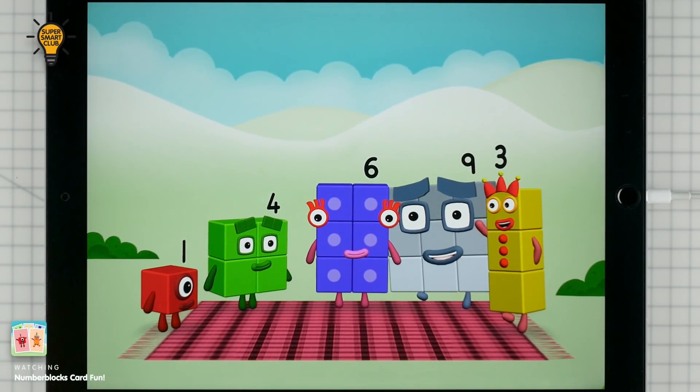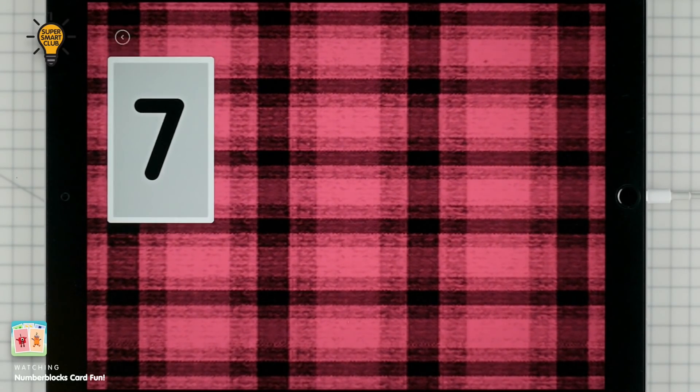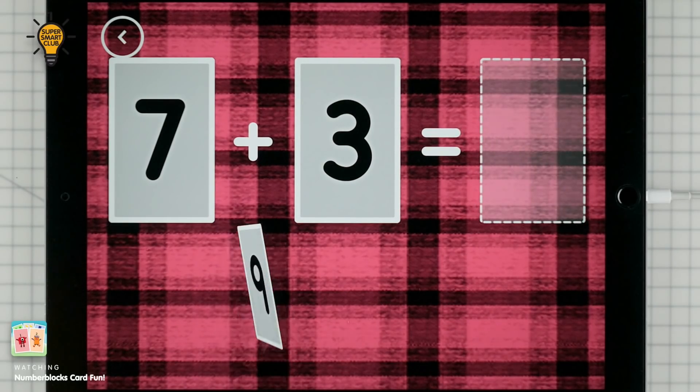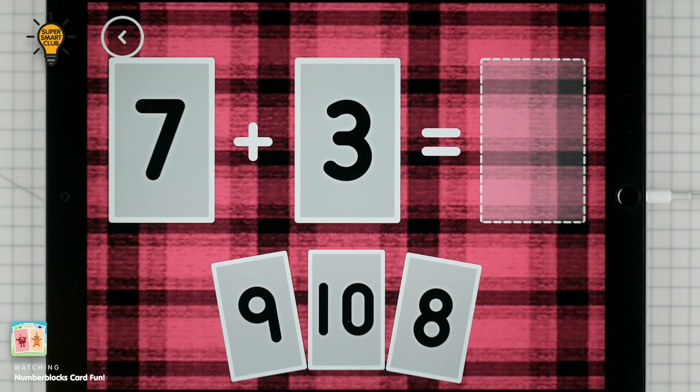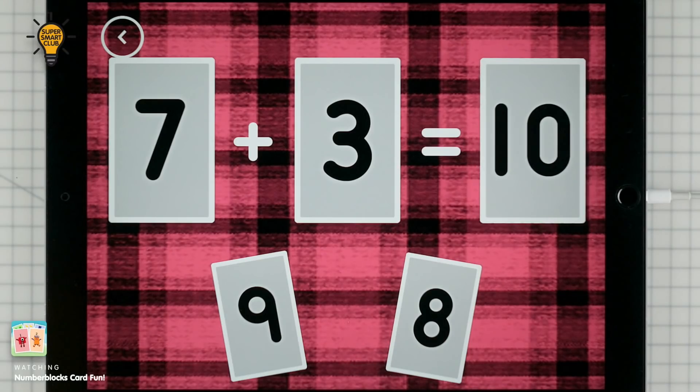Hello. Hello. Ooh! If you start with this many and add this many, how many do you have all together? Ten. 7 plus 3 equals 10. Yes!